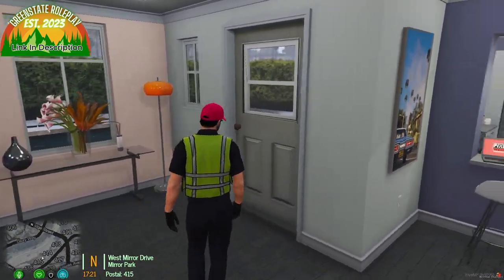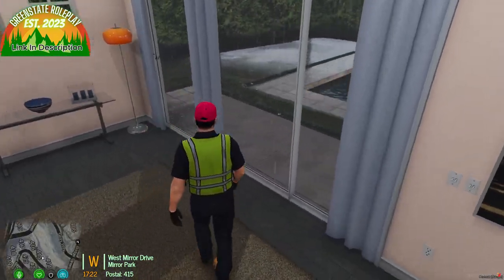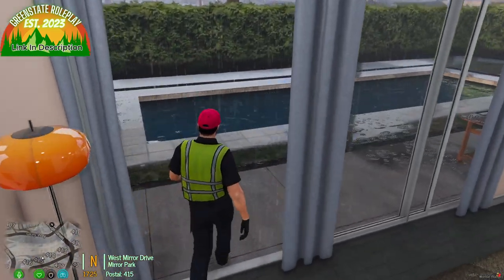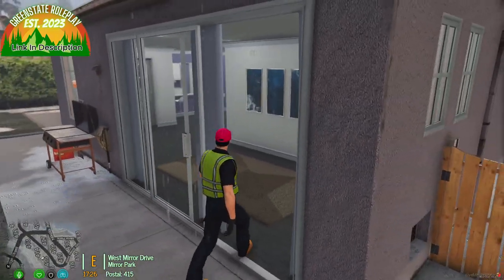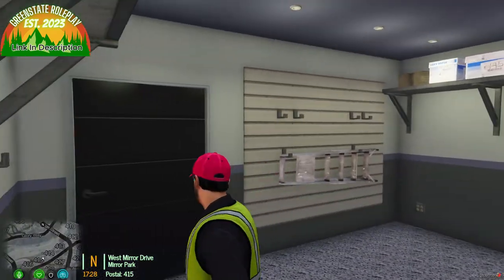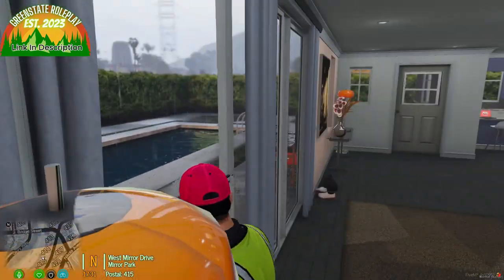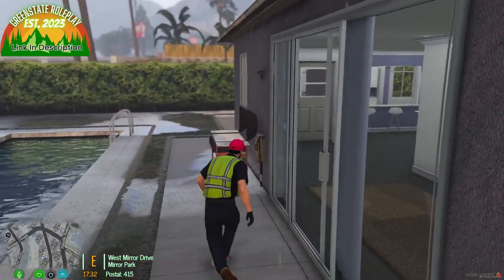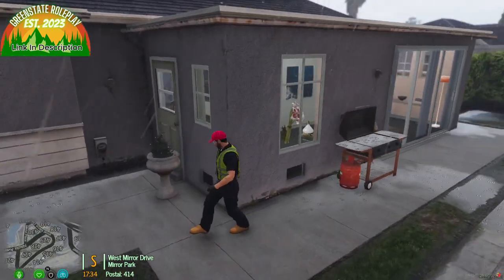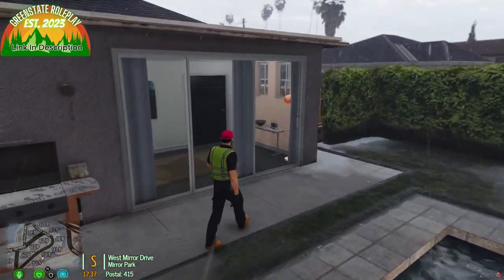The house also has an access entry point to the backyard, which features a pool. There are large sliding doors leading outside. The garage connects directly into the house, and out back there's also a flat-top grill. This is just one example — there are a few more houses that are similar or exactly the same.